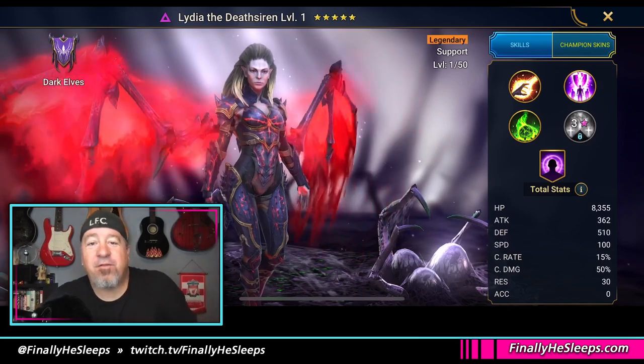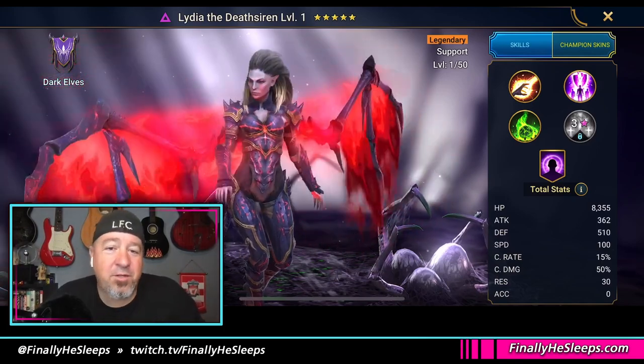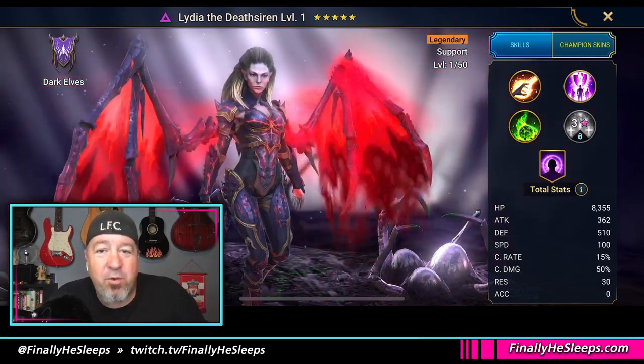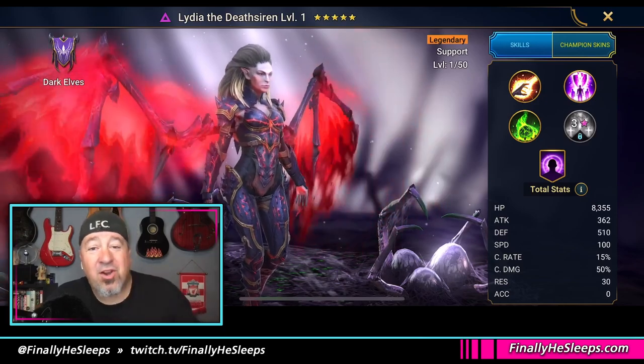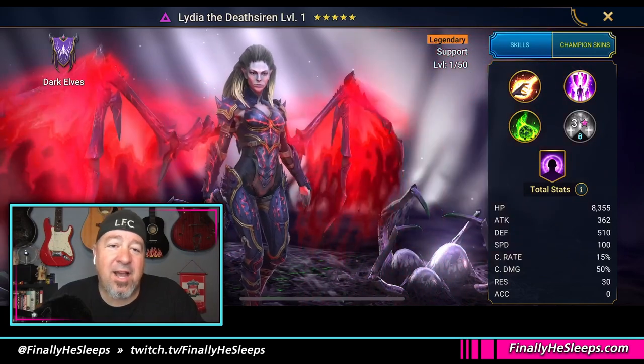Finally he sleeps here with another video in the Faction Wars series. The reason we struggle through all of the Faction Wars levels is not for the glyphs and the forge materials, although both are nice — it's for this frighteningly winged beauty Lydia. On your way to claiming her, you're going to need to 3-star each and every level in Skinwalkers, and that's what we're going to take a look at tonight.